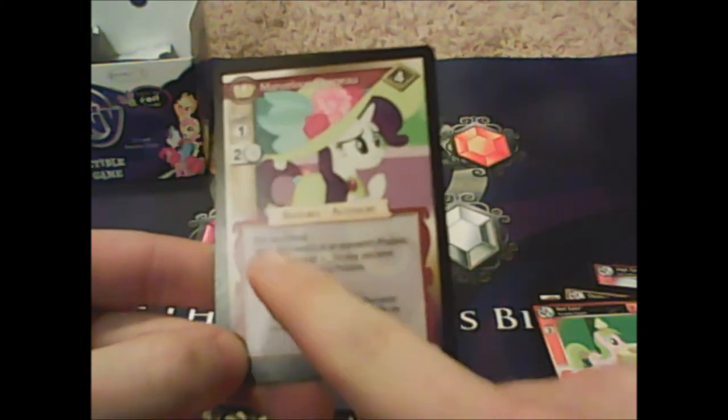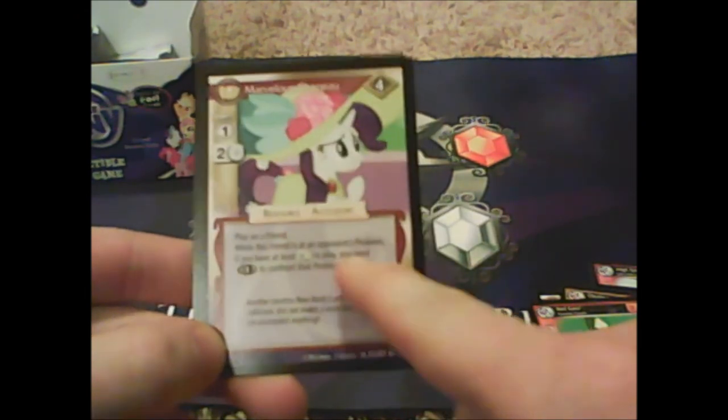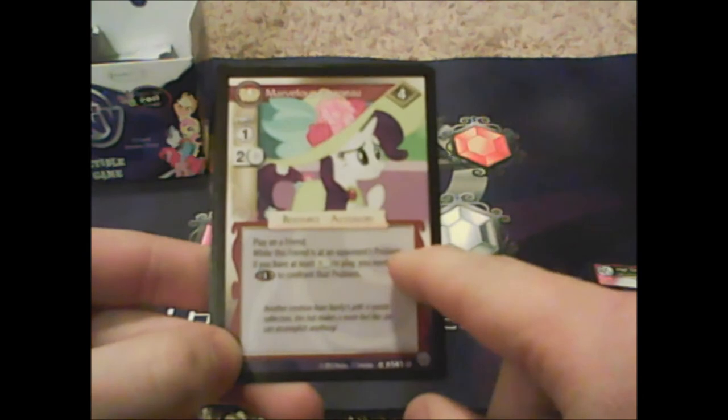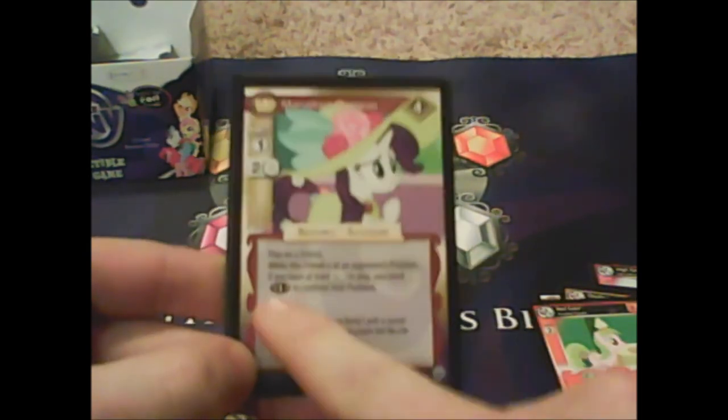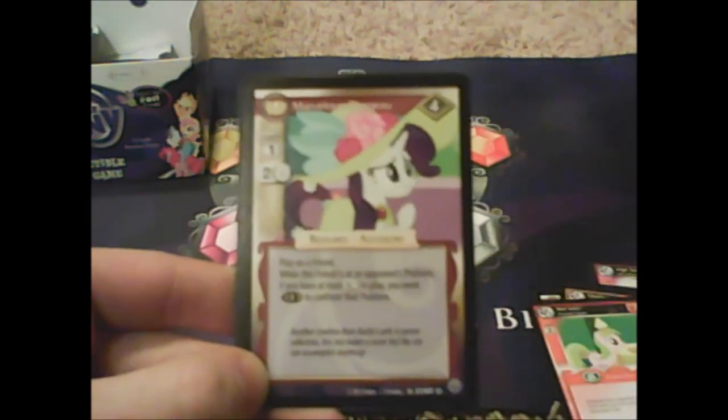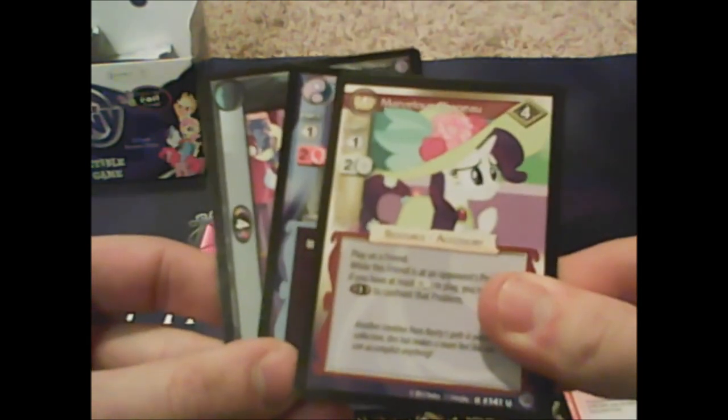Marvelous Chapeau — and this is a typo on this card. It says 'play on a friend — when this friend is at an opponent's problem, if you have at least three white in play, you only need one element to confront.' Someone pointed out this seems overpowered, but it's actually a misprint — it's supposed to say negative one, so you solve an opponent's problem for one less. It's not ridiculously overpowered, otherwise everybody would play a white deck.